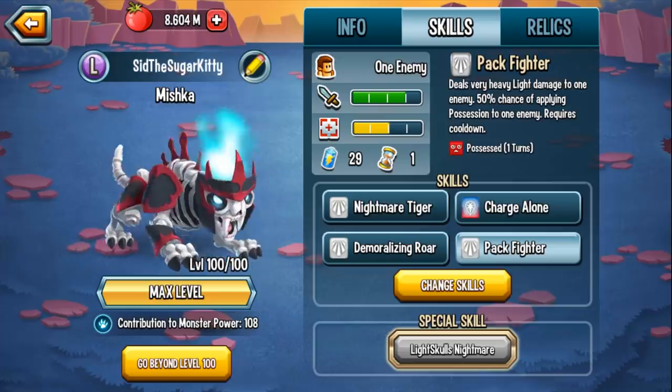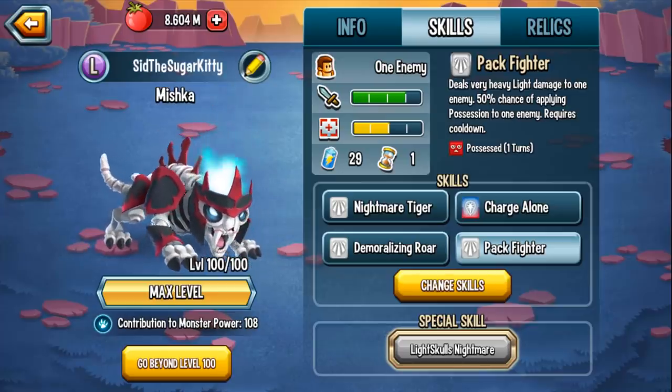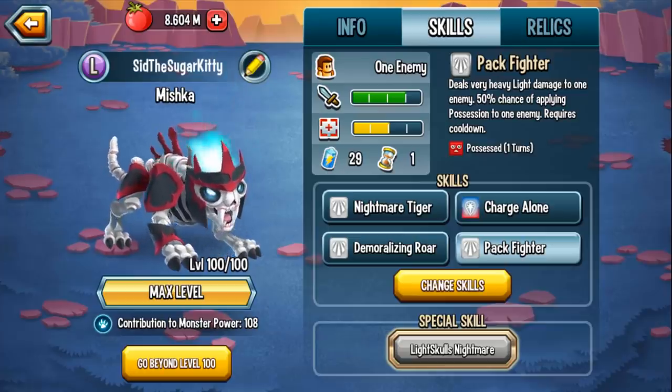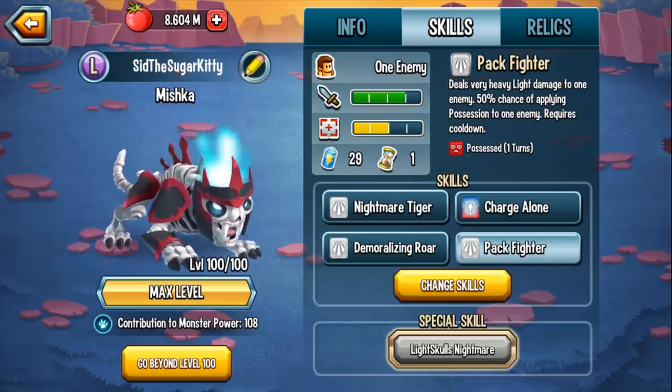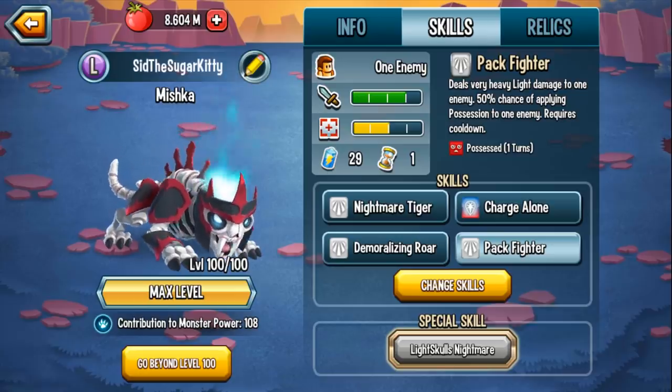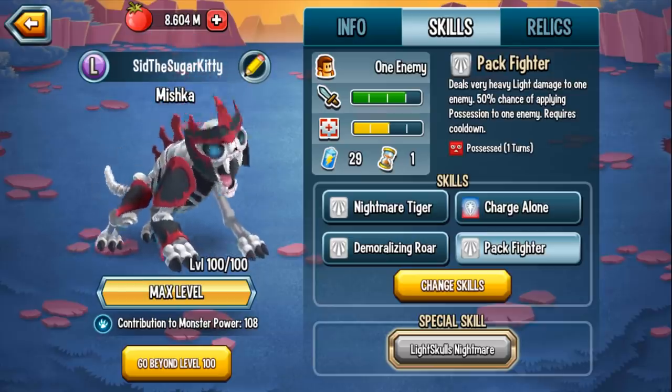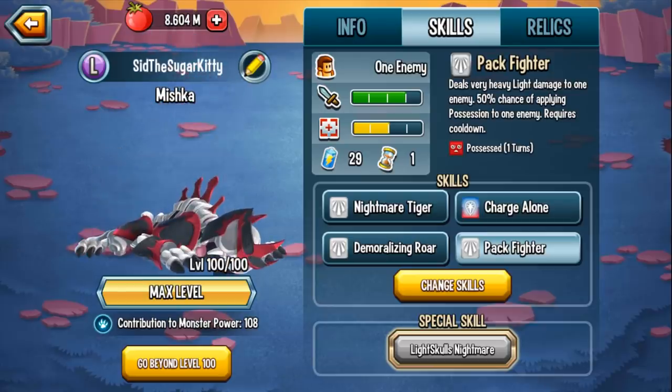Lastly we have Pack Fighter, which deals very heavy light damage to a single enemy, and there's a 50% chance of applying possession. It would have been nice if it was a straight out possession, not a 50% chance. But most of the time with this monster, you're probably going for that OTK, or for that setup to OTK next turn. Like Charge Alone and then Pack Fighter against a dark monster - that's probably going to defeat that monster.